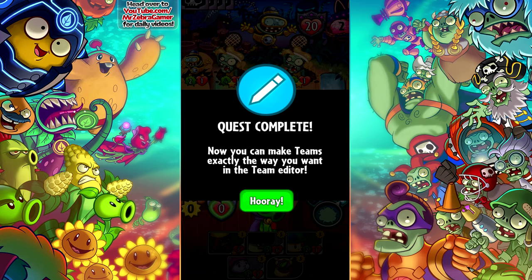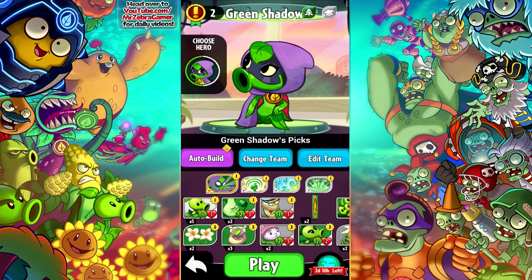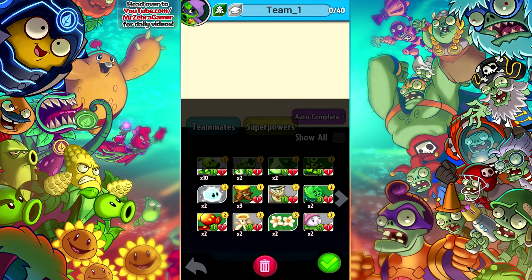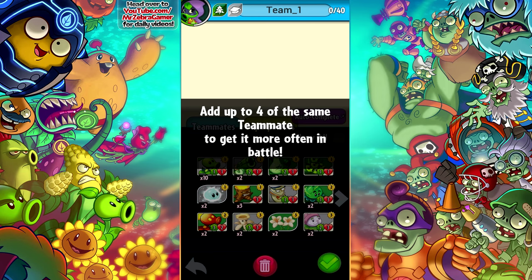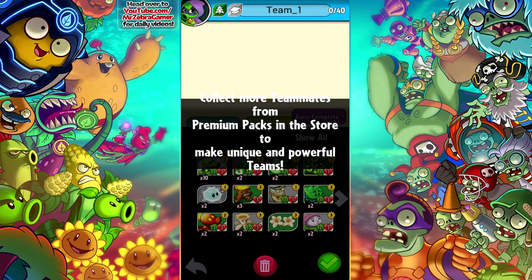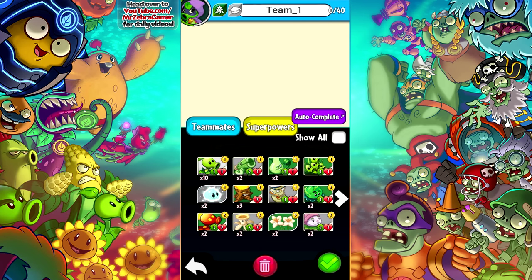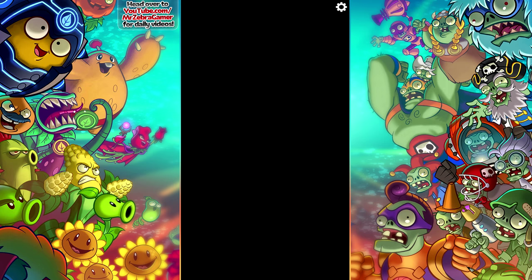At least we know now what happens when we lose. But hey, we got a quest complete — now you can make your teams exactly the way you want on the team editor. We get a new quest: play the zombie HQ. You can now customize your team. I could go into change team and create a new team, but we don't really have too many cards right now, so we'd basically have the identical deck we currently have for Green Shadow. You can add plants and superpowers from your collection, and include teammates with low sun costs to play early and high sun costs to hit hard.